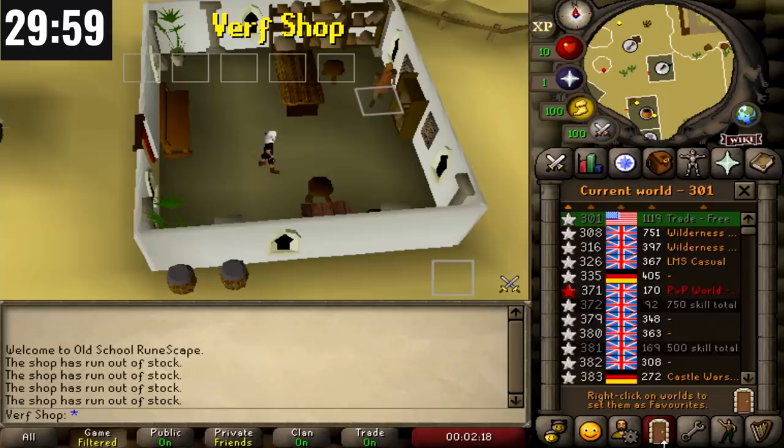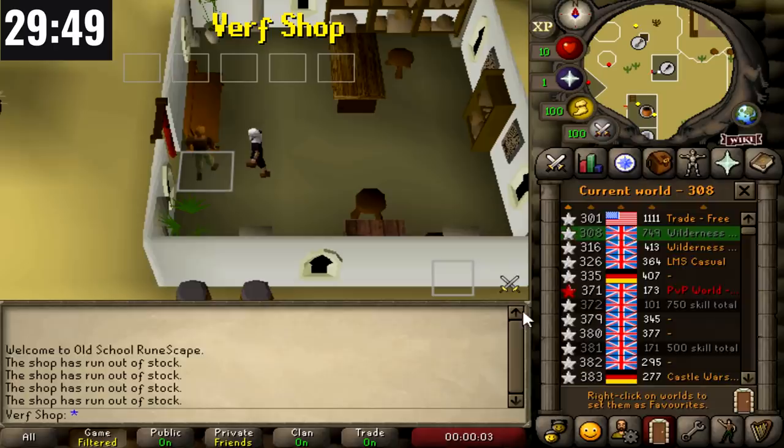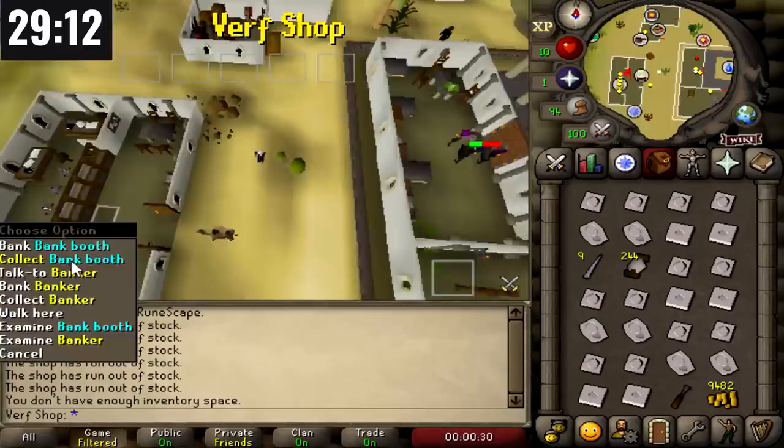Verv Shop, aka Verv the YouTuber, starts his run in Alcarid at Domic's Crafting Store, buying a combination of jewelry molds, threads, and needles. You can just tell by his mouse movements when he's waiting to hop worlds that he's absolutely wired. Because jewelry molds aren't stackable, he has to run back and forth from the bank.